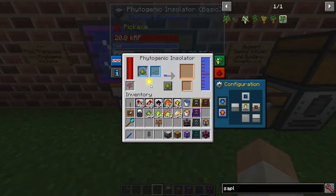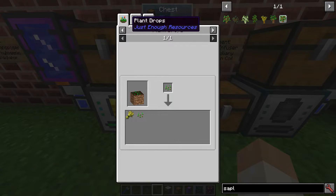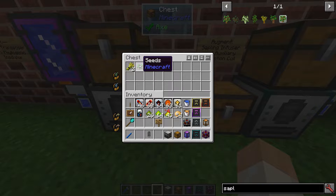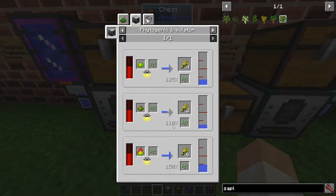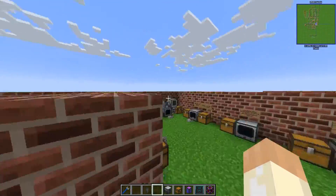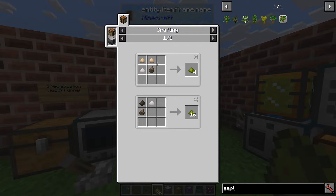With phytogrow, simulated sunlight, and water you'll get output — we got two wheat and one seed. Looking at the insulator's recipe, the output increases depending on what fertilizer you're using. 100% means it's guaranteed, and then there's a 10% chance of getting one additional. The fertilizer has actually been covered before — back at the sawmill we made normal phytogrow from sawdust, slag, and niter.